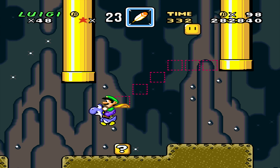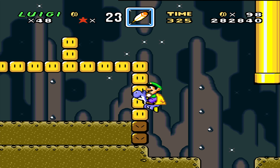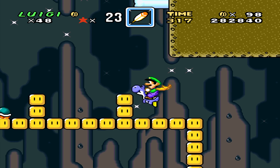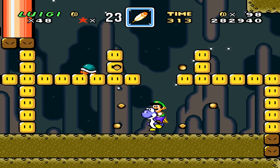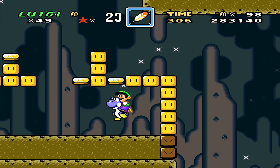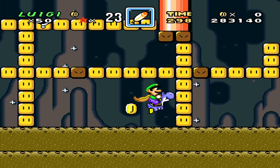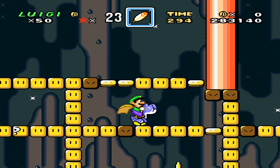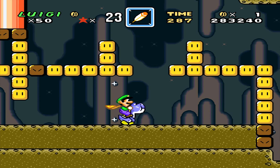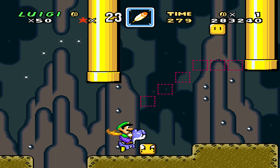Oh crap, I think it hatched — it hatched! And now I have to complete it with blue Yoshi. Initially the key was actually up there with the goal, but they actually put it in one of these blocks here. There we go. You need to be really careful if you're trying to get a specific color Yoshi — if you on-screen the egg it's pretty much done at that point, it's gonna hatch.